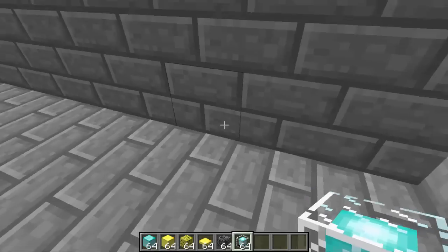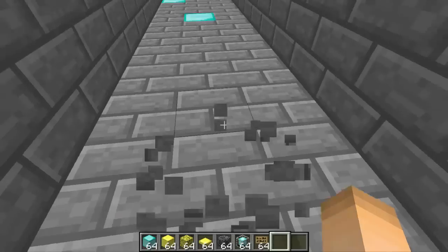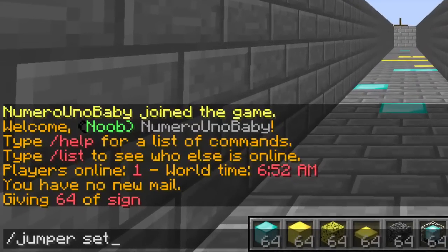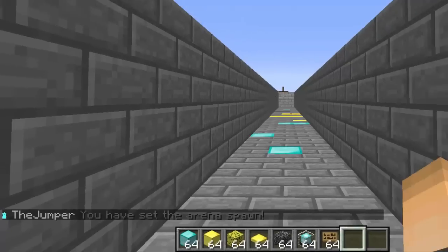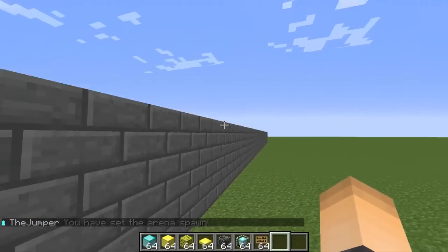Once you're done building, we're going to set the spawn point and create signs to join and leave the game. To set your spawn, go to your spawn point, stand there, and type the command /jumper set spawn and hit enter. There we go — we've set the arena spawn.